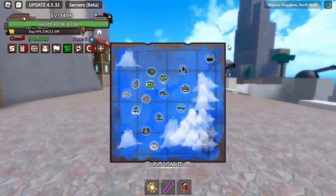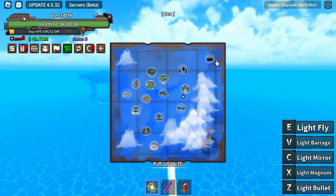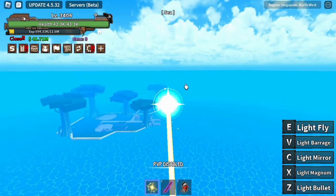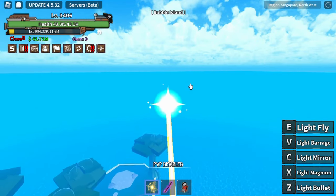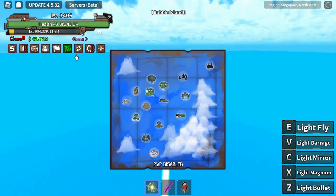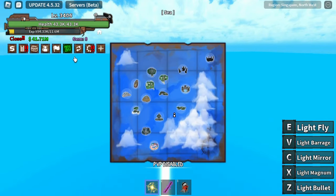The last fighting style is located in Fishland, an island that requires level 2000 or above. The NPC will train you the fighting style called Real Water Style or Fishman Karate. This fighting style costs 1 million and 500k belly to train.